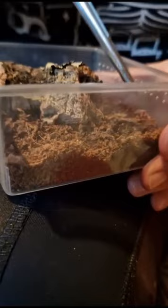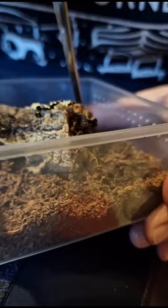This one is Rumi. It is a curly hair tarantula and it just wanted to escape the cricket. There's not much to say about it.